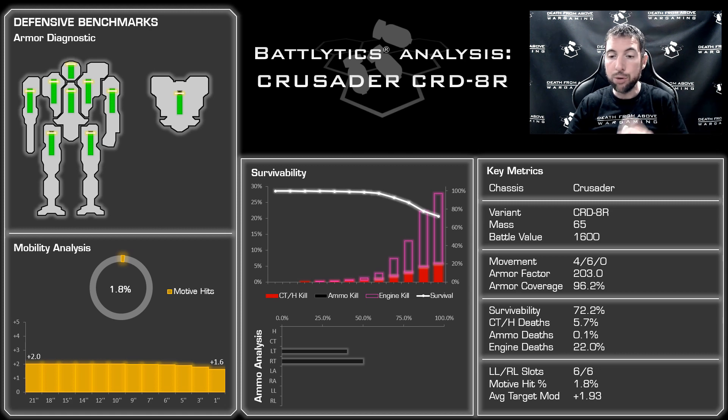I was hoping for better survivability. The CASE II is doing its job — there was only 0.1% ammo kills, which is basically nothing. But you're taking that engine out too quickly once you get into those side torsos. The overall survivability was only 72.2%, lower than the Bushwhacker even though it has so much more armor. That's the XL engine — there's nothing you can do about that. The majority of deaths are those engine deaths, which sucks, but otherwise it's a tough mech.